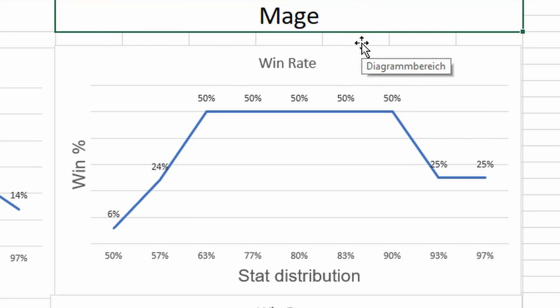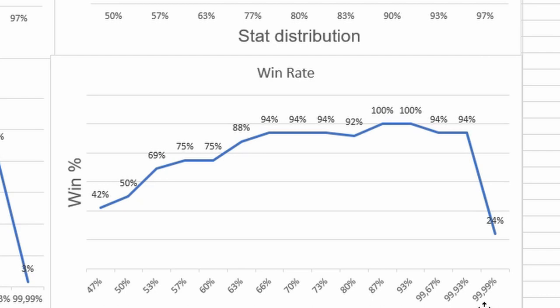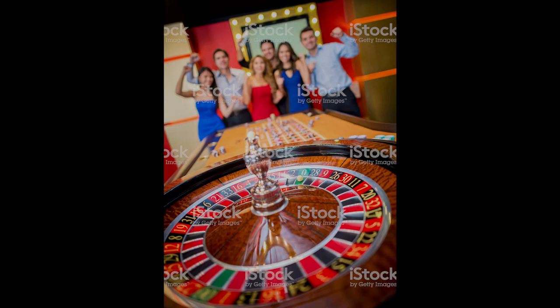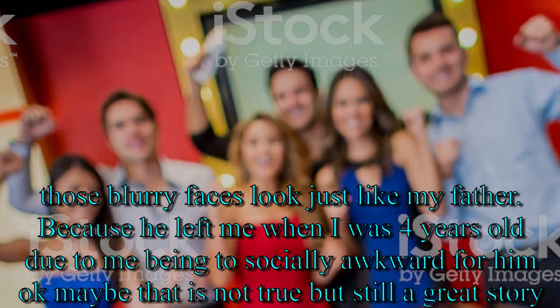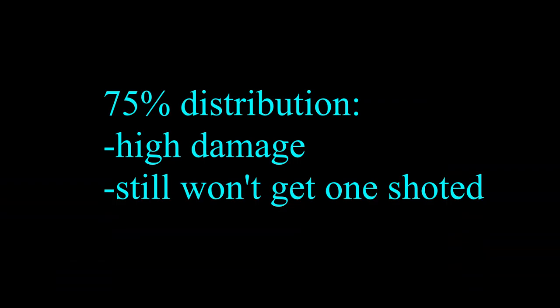And now the time has come for the mage. You can use the same tactic as the warrior and scout, but you can also go all in for full intelligence — 100%. If you do that you will have huge problems against warriors and scouts, because you can't one-shot them. That tactic would only work well if there were only mages on the server, and if you are some kind of RNG god. So really, don't do it. Apparently the warrior tactic works with every class, as it is the best balanced — you have enough damage and at the same time you won't get instantly killed.